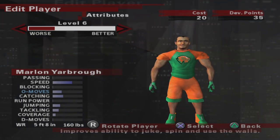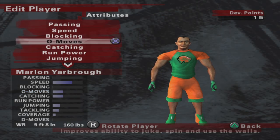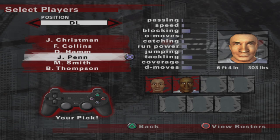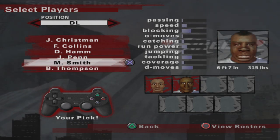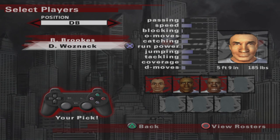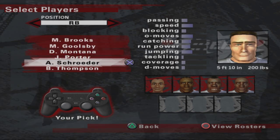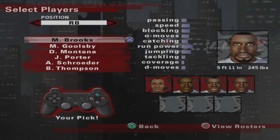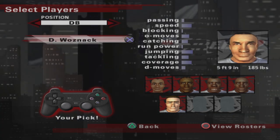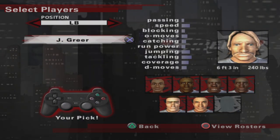Right away we have some attribute points to upgrade on Yarbrough. He's already got good speed. I want to upgrade his offensive moves. We have good catching, tackling, decent jumping, and we want to get our coverage up as well. We select our team for the pickup game — I'm probably going to be looking for a quarterback first, someone to throw us the football. We'll see who plays the best in this pickup game before deciding. The game is seven-on-seven and we're playing on normal difficulty, the default out-of-the-box setting.